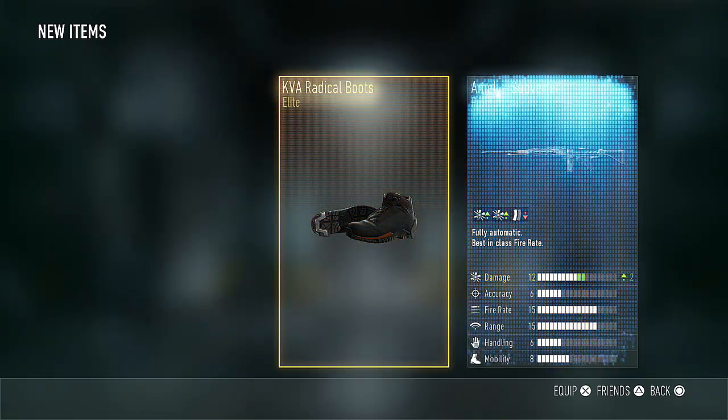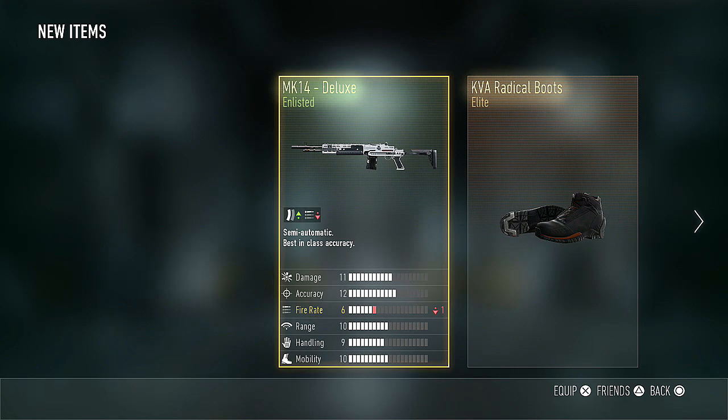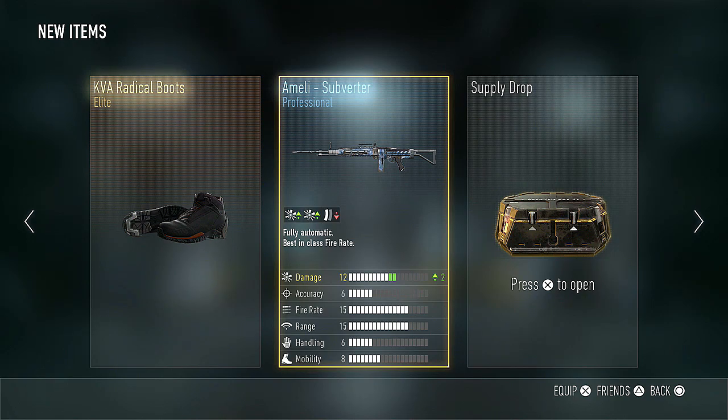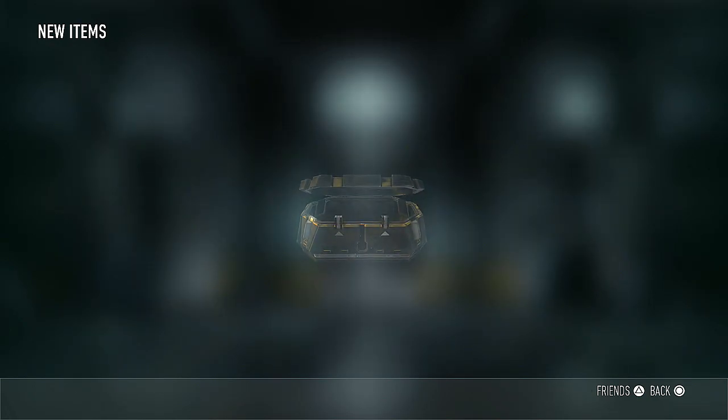We got the KVA Radical Boots, the Amelie Subverter, and the MK-14 Deluxe — not a great MK-14, but that's a good Amelie and those are cool boots. I kind of laughed when this was opened, because both the KVA Radical Boots and the Amelie Subverter are things that my friend Monkey has been looking for, and I have gotten them multiple times. I have had to sell them multiple times, and he has yet to get them — so this was kind of the torture monkey supply drop. Sorry about that.